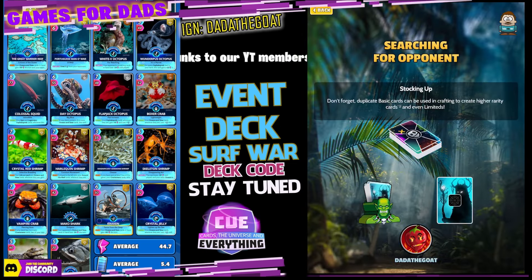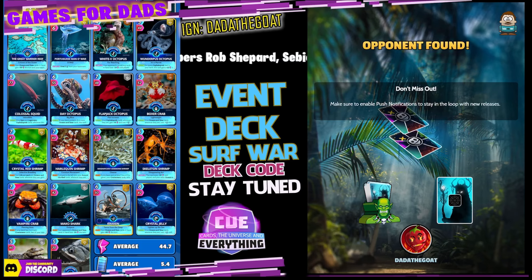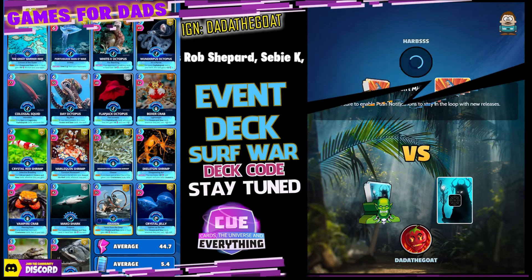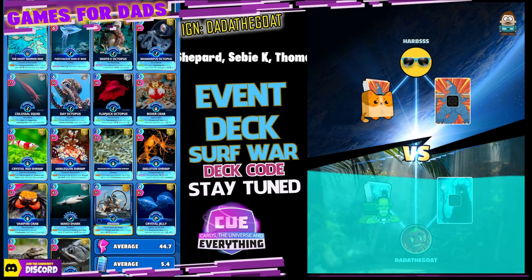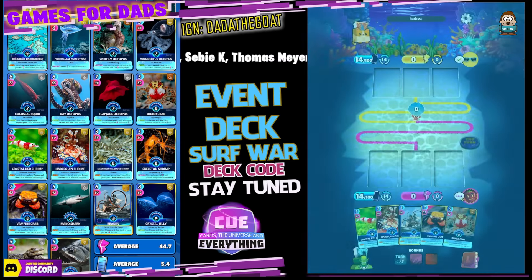This deck is all about getting the rotation right. It doesn't matter if you lose the first round, but you really want to get Black Caiman at the start of the round, and also Kraken and the Great Barrier Reef together if you can.